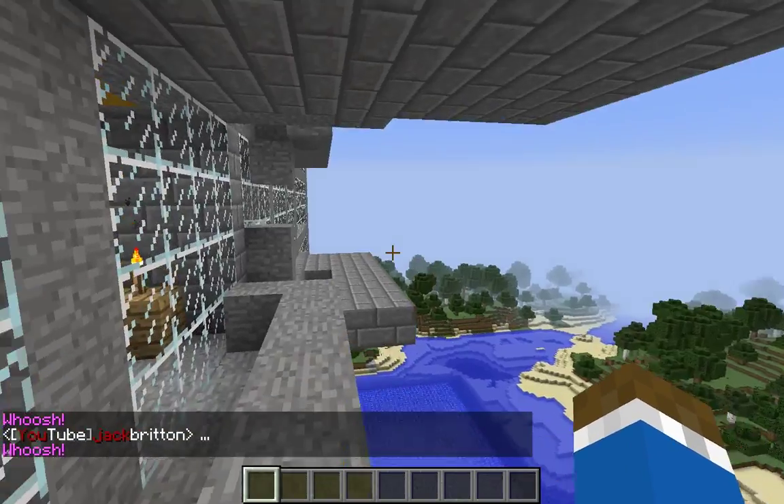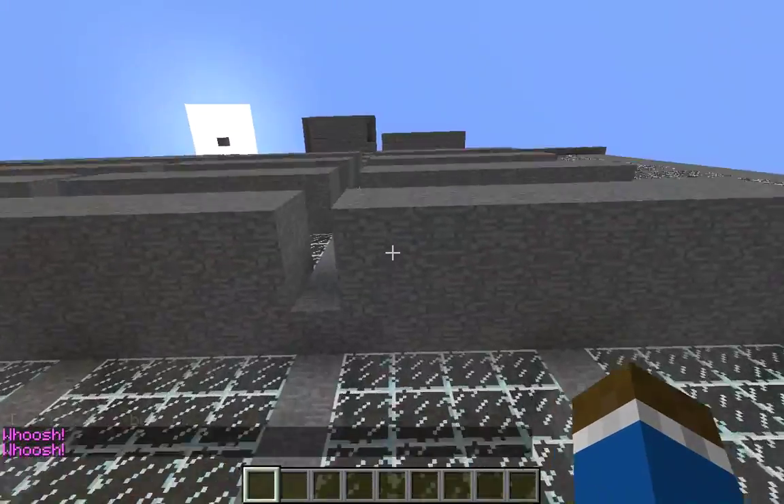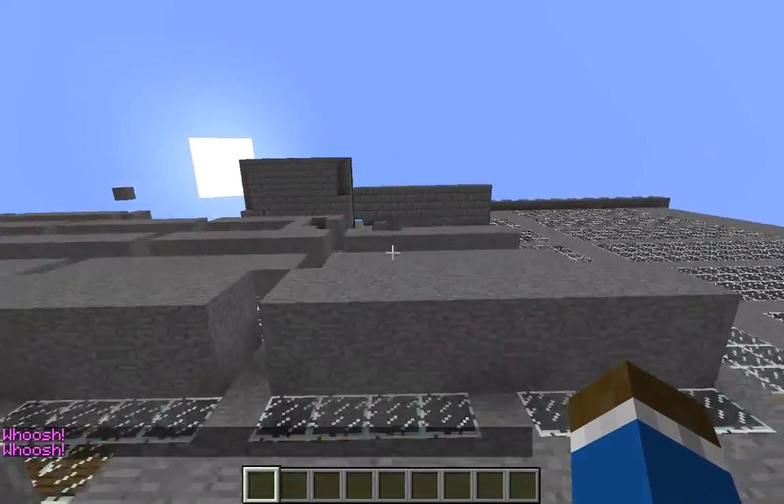The balcony here — oh, I fell through the balcony. Well, let me give you one that actually has a balcony. But it is a pretty nice room, I gotta say. Let's go to Dig's room.